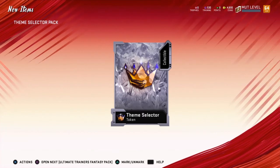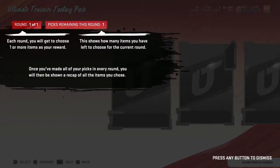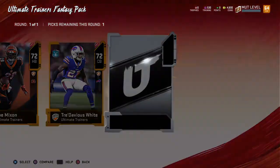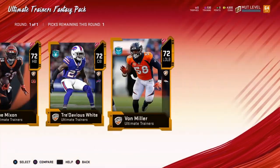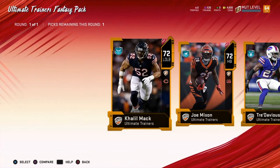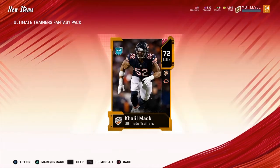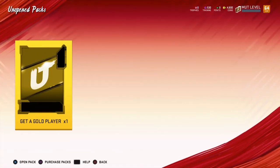And then let's open our fancy pack. All right, this is where we get to pick a player. I'm going to go with Khalil Mack, even though Von Miller would have been nice too. Let's go ahead and add him in as the starter. So he's now our new player.